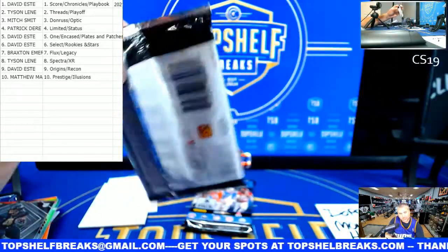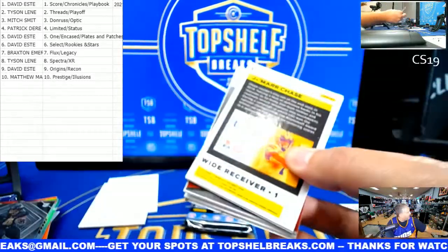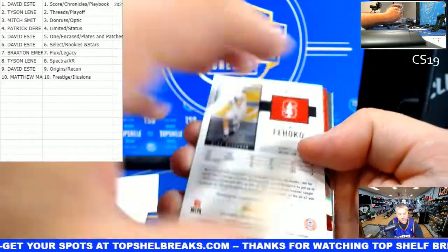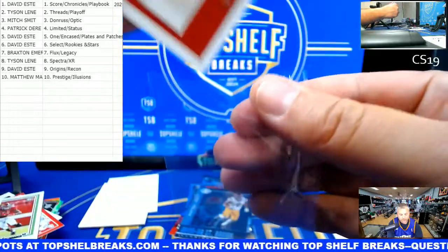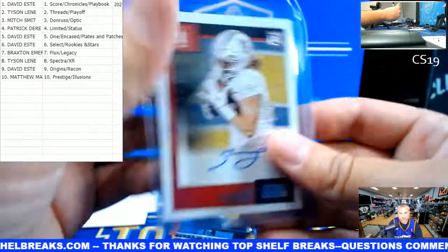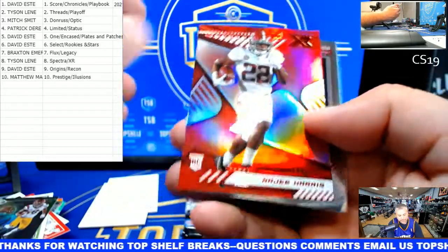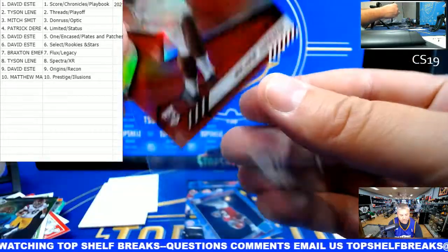Two packs left. I don't like that there's a card raised in here - I want them all to be flush. Jalen Waddell - that's Chronicles. Trey Sermon - Score. Devonta Smith - Donruss - that's you, Mitch. Simi Fehoko - another Score auto for the Stanford Cardinal, and Score is David E. This is box one from a fresh case. Amon-Ra St. Brown from Illusions - that's you Matt M. There's Najee Harris XR to 149 - Najee Harris XR Tyson to 149.